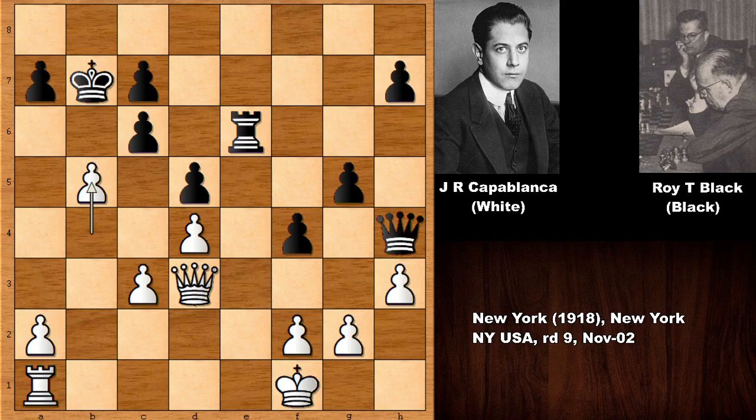White is much faster in this position. Then Mr. Black played g4, but pawn takes pawn.